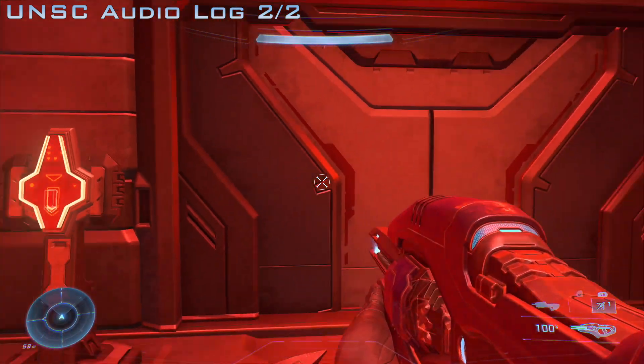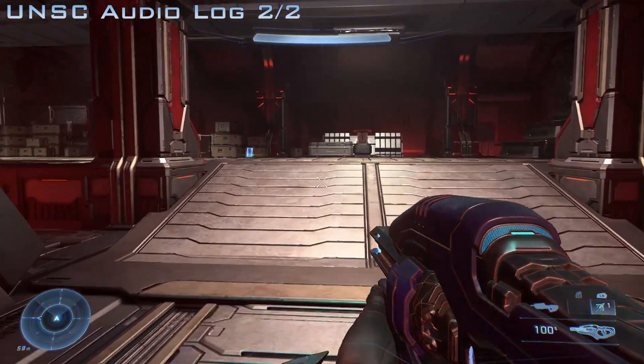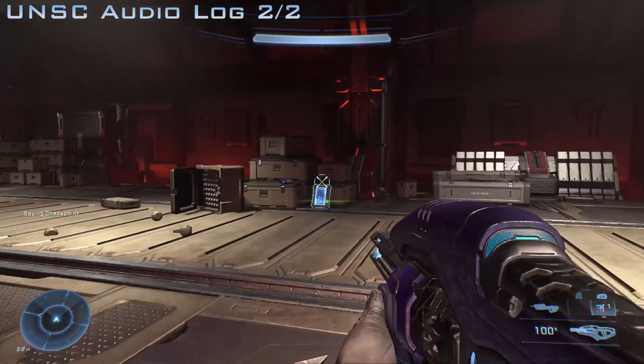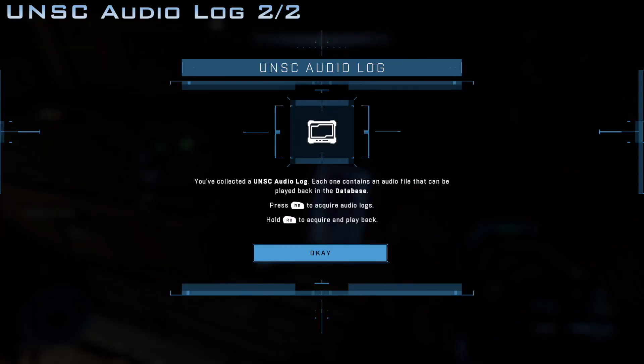The second one: as soon as you get off the first elevator that you will take, it will go all the way up to the very top, and then once you get off that elevator your next UNSC collectible will be leaning up against a crate.